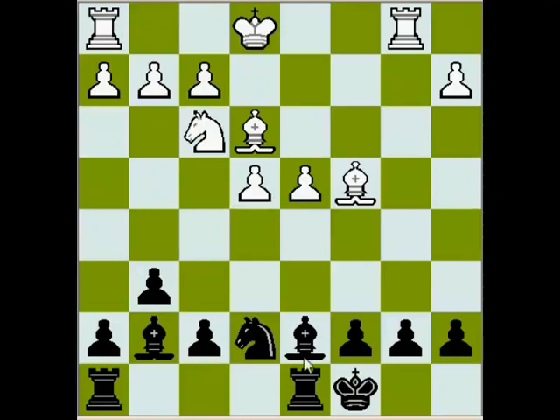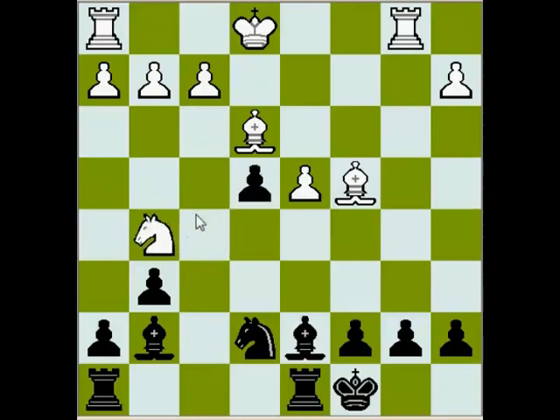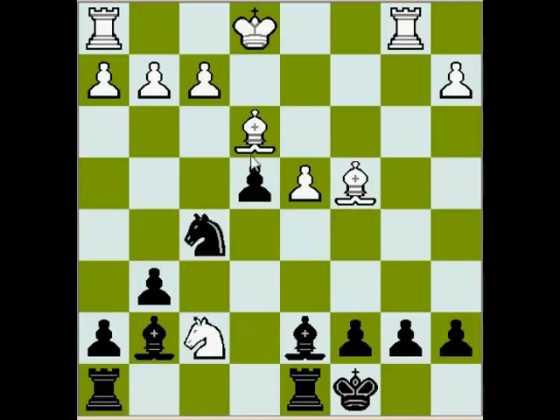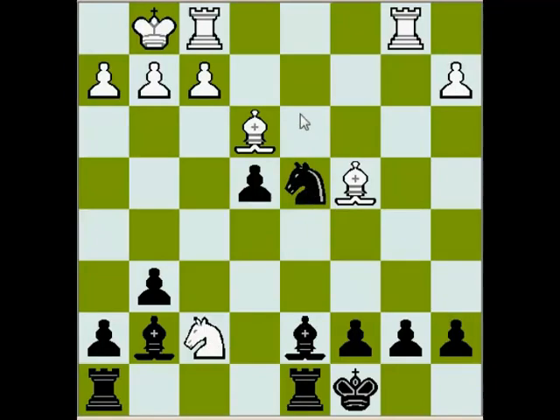So f5 was played, and now after e5, black has a good game after Bishop c6, so white played Knight g5, f takes e, and Knight f7. Obviously it was prepared at home — this is a simple positional sacrifice. White is winning the exchange, and let's see what black gets for it. Knight f5 immediately attacks the d4 pawn, white castles, Knight takes d4, Bishop takes d4.